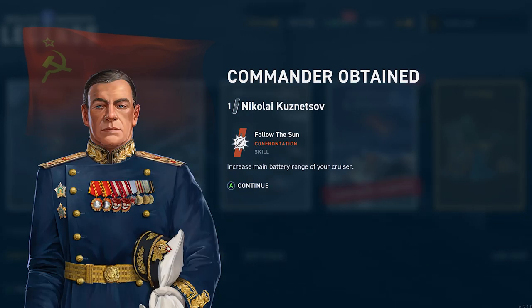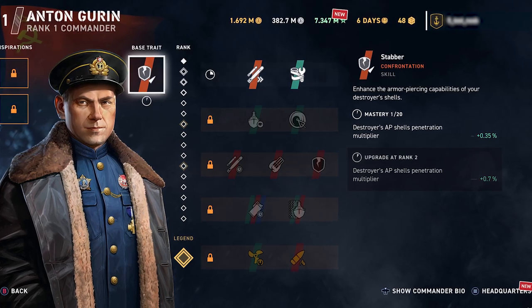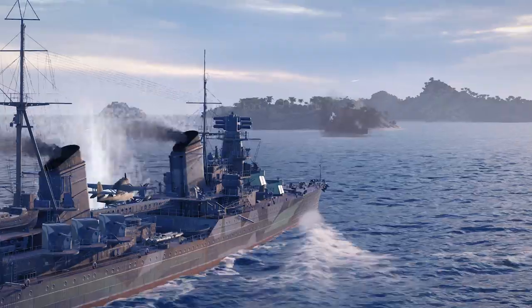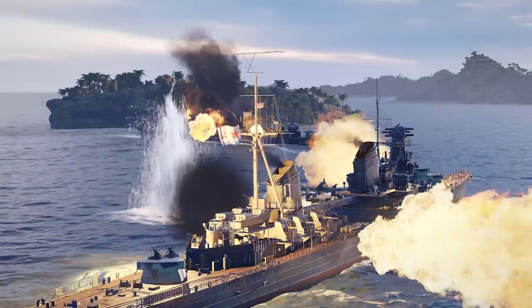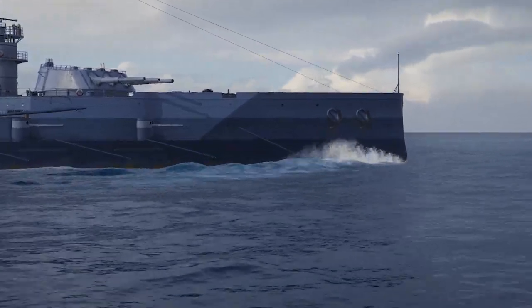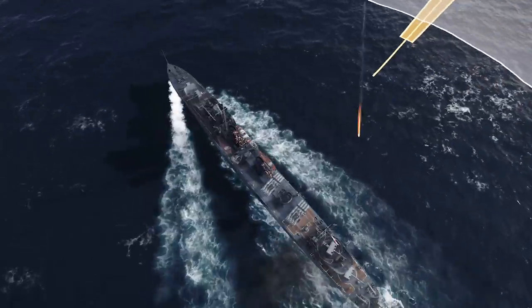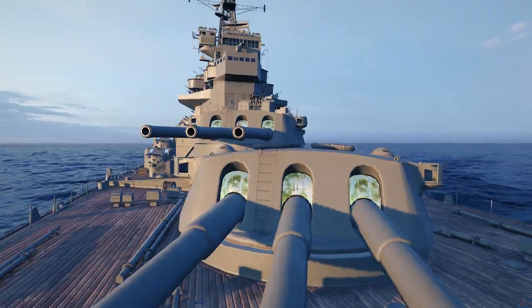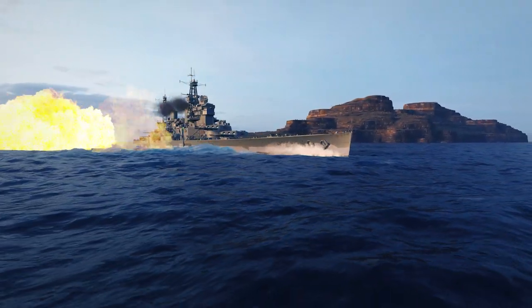Naturally, there are six new commanders joining Anton Gurian in the roster to place at the helm of the new ships. There are four new premium ships on the way as well. Two join the Red Navy — the Tier V cruiser Molotov and the Tier IV battleship Imperator Nikolai I. The other two are part of the Royal Navy: at Tier V is the destroyer Galant, and the battleship Monarch joins at Tier VII, available for Global XP.